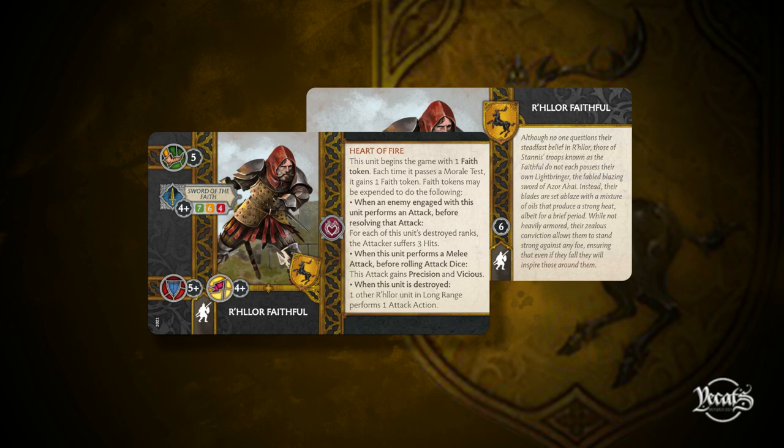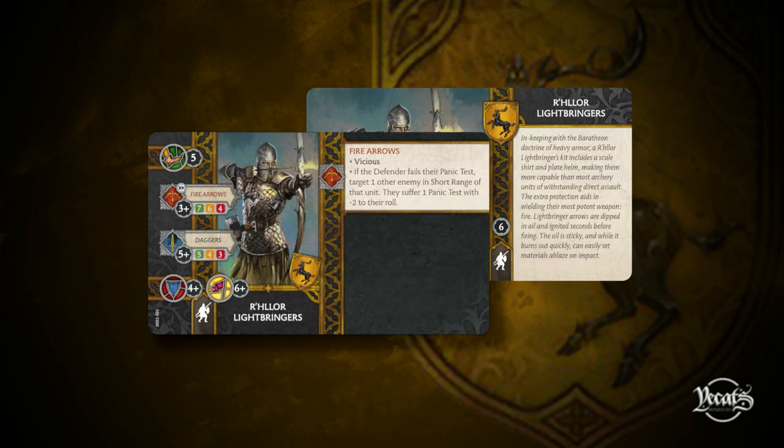Moving on to the next Stannis Loyalty unit — also a Relor unit — we're looking at the Relor Lightbringers. Coming in at six points, speed five. They have Fire Arrows: a long-range attack, an amazing 7-6-4 profile hitting on a three-plus. They have a melee attack profile — Daggers — hitting on a five-plus with only 5-4-3, but you don't want your archers in melee anyway. Their defense is four-plus and morale is six-plus, which is very, very good for archers.